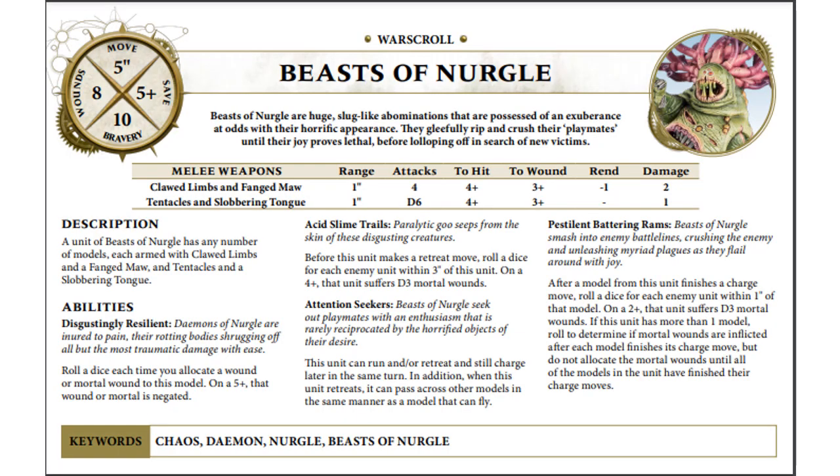Up first, we've got the Beast of Nurgle, which has a new scroll. Movement 5, 5-up save, 8 wounds. He has a 5-up Disgusting Resilience save. One important thing to note that is not directly on the scroll is that they can now be taken in units of 3. That considerably changes some of the math here. He's also been increased to 120 points, but he's definitely a lot better now even with that points increase.